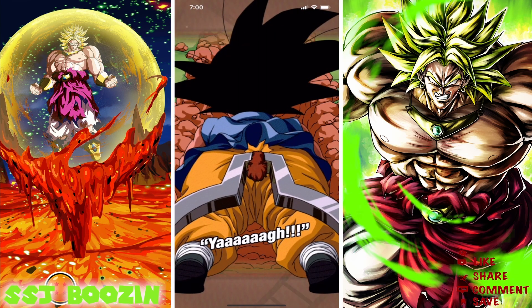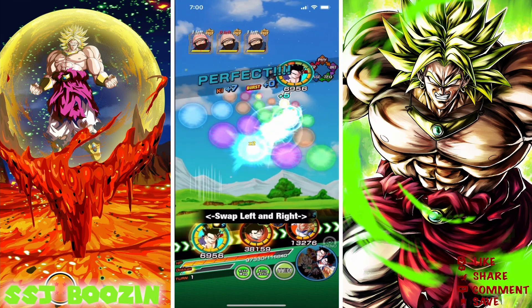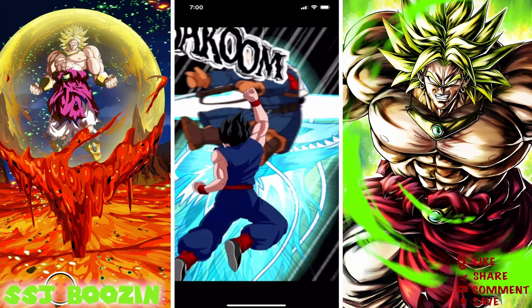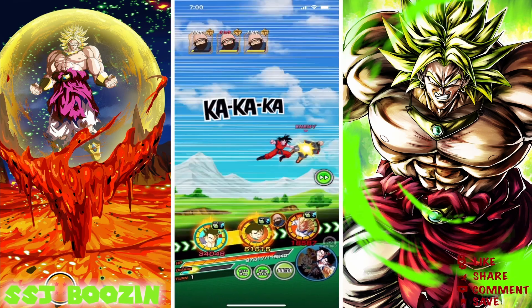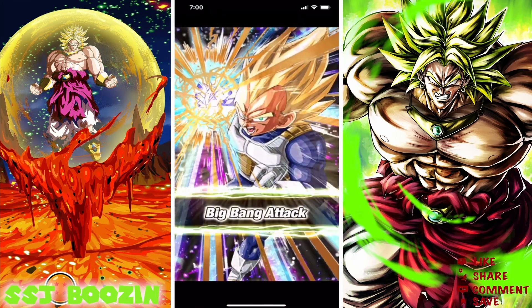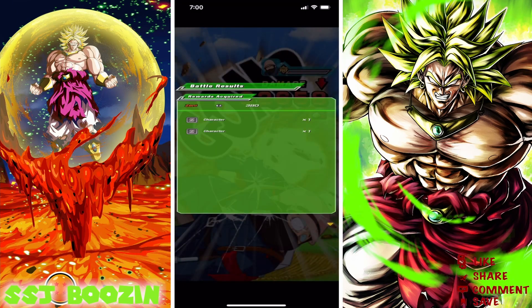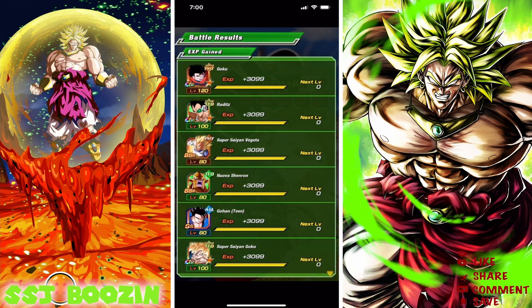Currently on JP, they got that new kid Goku from the Path to Power movie. The unit is busted, but unfortunately his banner is pretty bad. So if you guys summoned on it and got the new Goku, awesome - let me know down in the comments. But yeah, terrible banner to be summoning on.